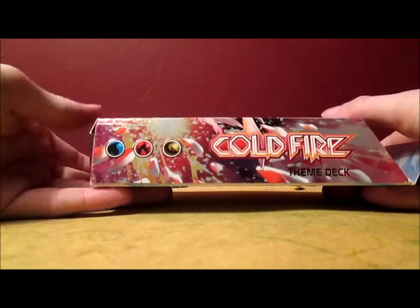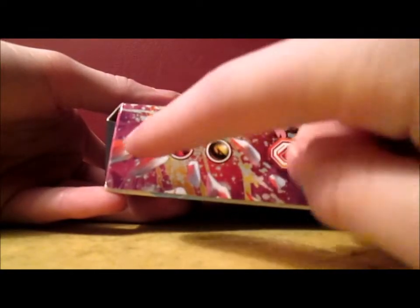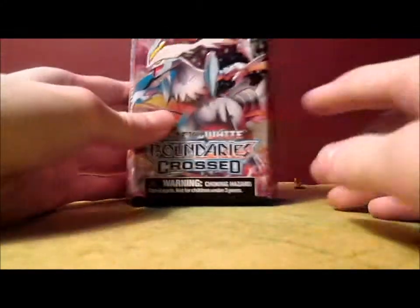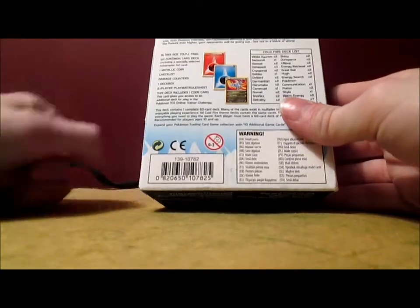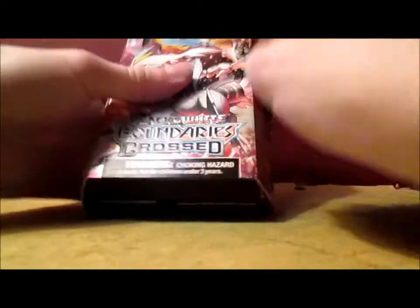This deck is actually kind of unusual — it has three types: Water, Fire, and Dragon. But the only Dragon-type Pokemon in this deck is the White Kyurem, and it doesn't come with any Dragon-type energies, because there's no such thing as Dragon-type energies. They made Fairy energies, so they should make those too. Anyway, let's get this opened.